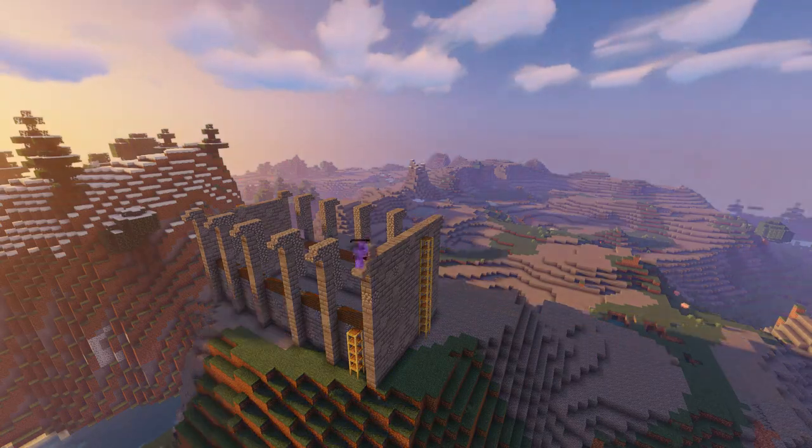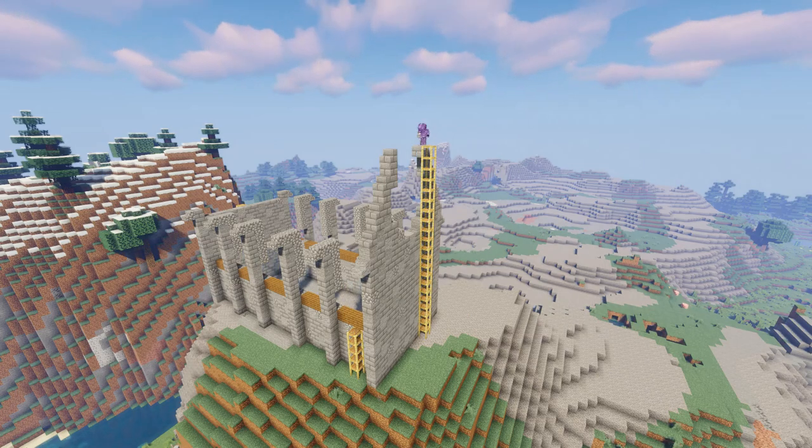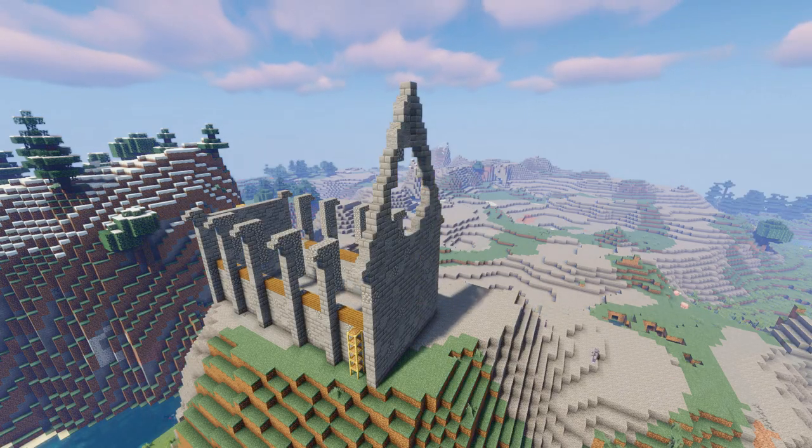We're also going to be using things like blackstone, quartz, prismarine, and dark oak. The building is very long and thin, and we're going for a very large steep roof.